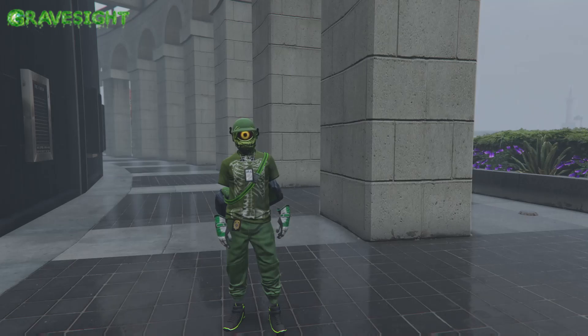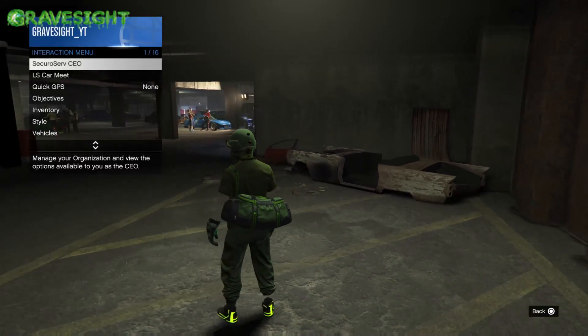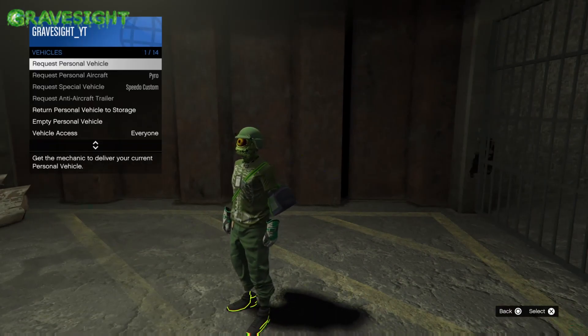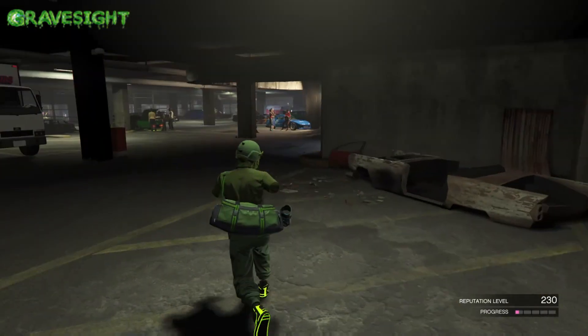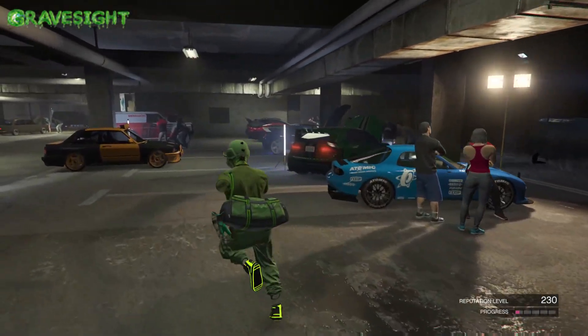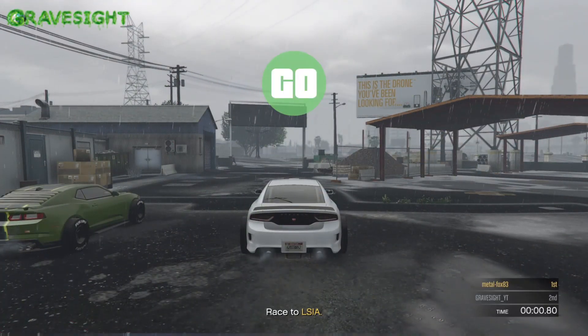At the LS Car Meet, we're going to pop open our interaction menu, go to Vehicles, and request the personal vehicle we want to merge, or just call up your mechanic and call the car you want to transfer the modifications from.